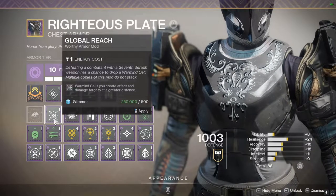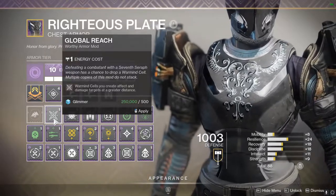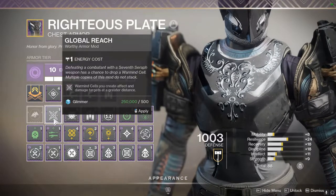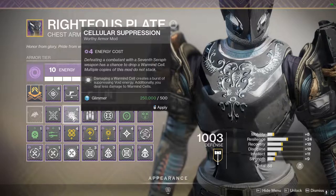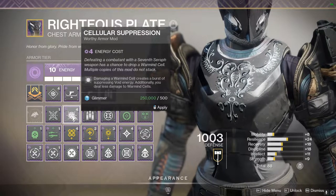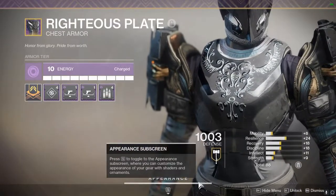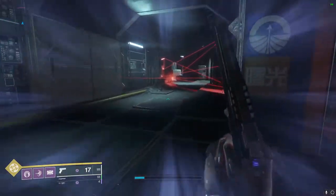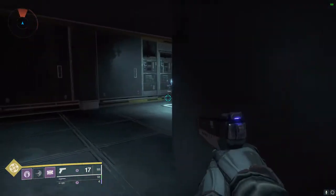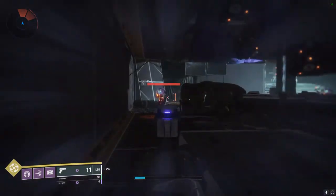There are other options too. We have a cheap one that doesn't require any specific armor type — void, arc, or solar — where warmind cells create an effect and damage targets at greater distance, so the explosion is just bigger. We have one where you do less damage to the warmind cell but it creates a burst of void-suppressing energy around it. We have one where you take reduced damage from enemies near warmind cells. There are many, many options, some yet to be unlocked in Season 10. That's really the saving grace for any of the Seraph weapons this season.